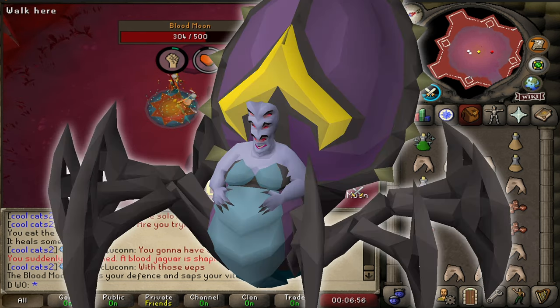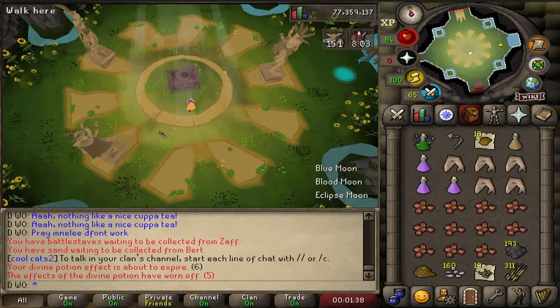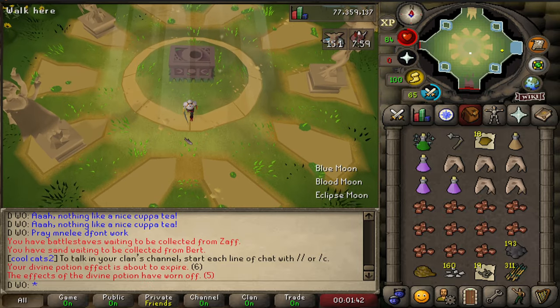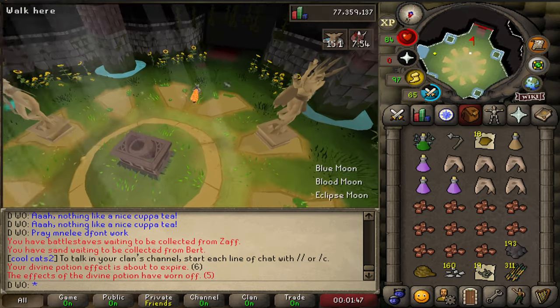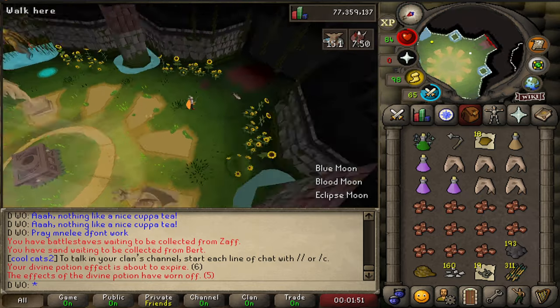We've got to slap the spider and go back and forth. We've done five lunar chests just to get on the high scores — puts us around rank 79,000. It shows a lot of people actively engaging with this new content, but I'm kind of bored of it. It's pretty relaxing to be honest, but I want to go check out the new mining method.